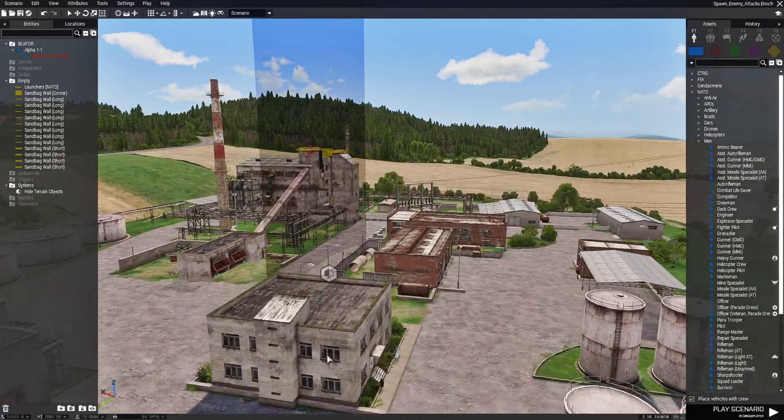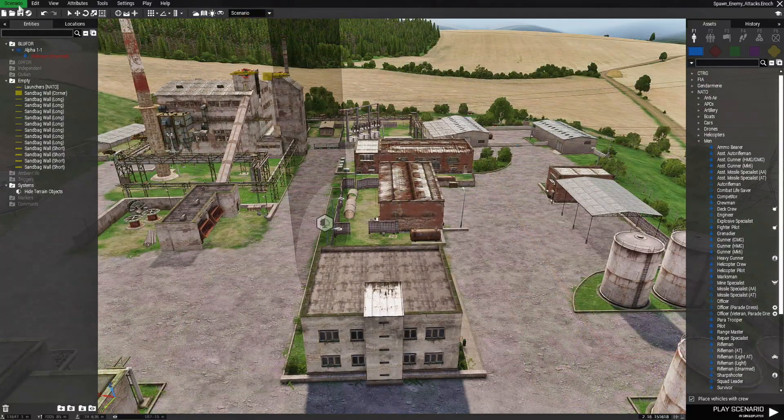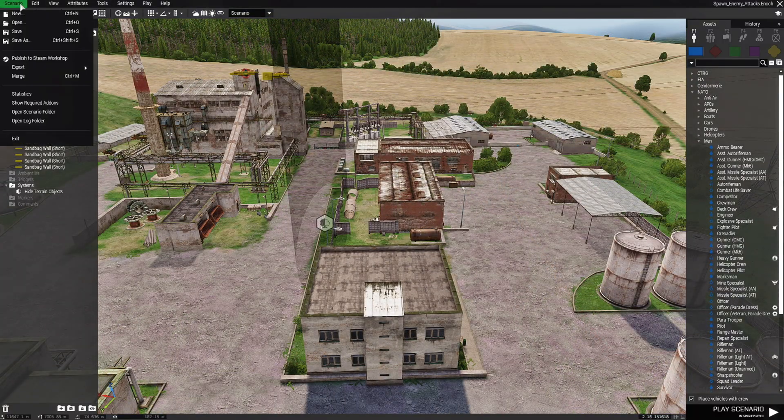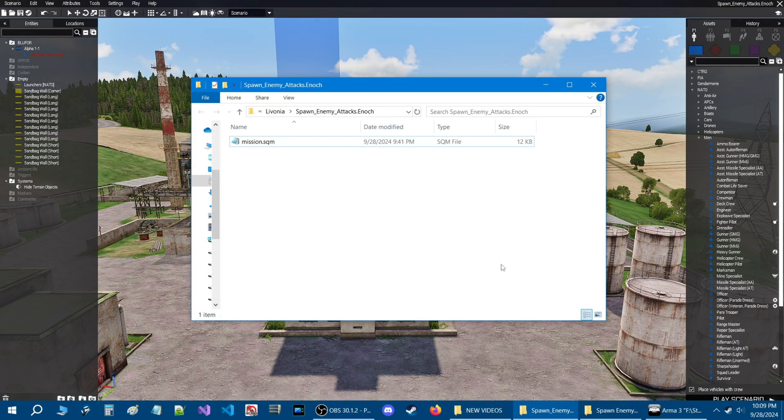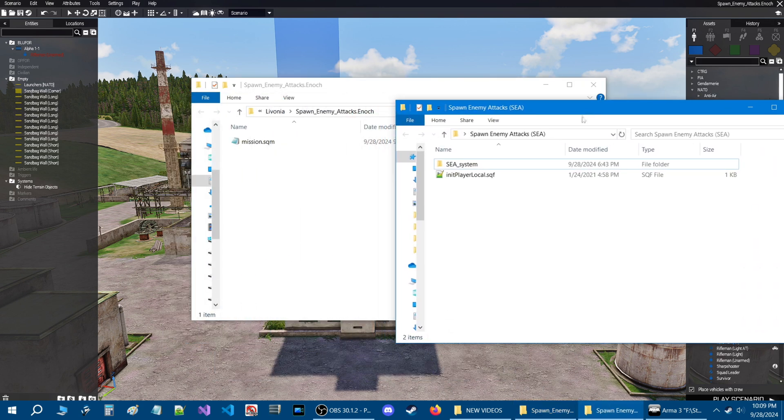To begin with, you're going to need a mission set up and I have one already. Let's go to the scenario tab at the top and then down to open scenario folder and we will install the script. I have the script in another folder, so I'm going to link this for download in the description of the video so you guys can download it.